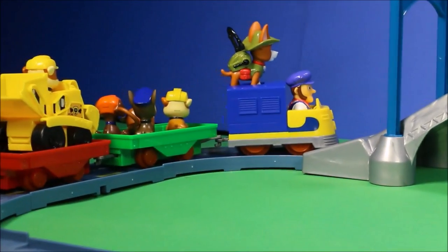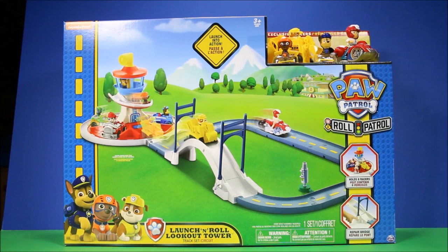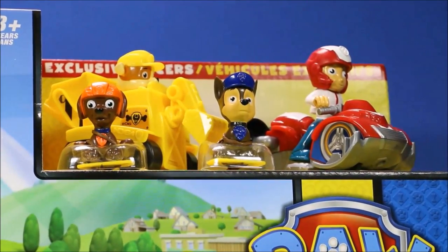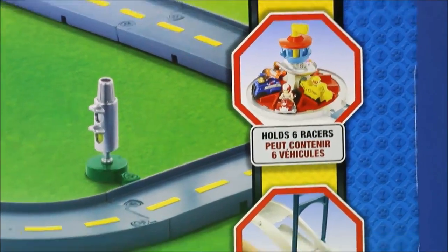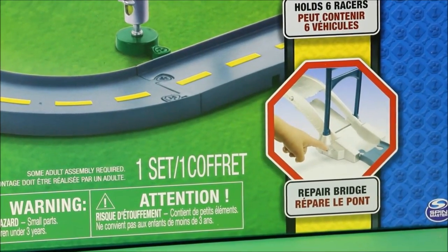That was so much fun! I hope you guys come back soon! This Launch and Roll Lookout Tower looks totally awesome! It comes with two racers and several pups up there. Here are some of the features — it'll hold six racers. There's a repair bridge. Let's check out the back of it.